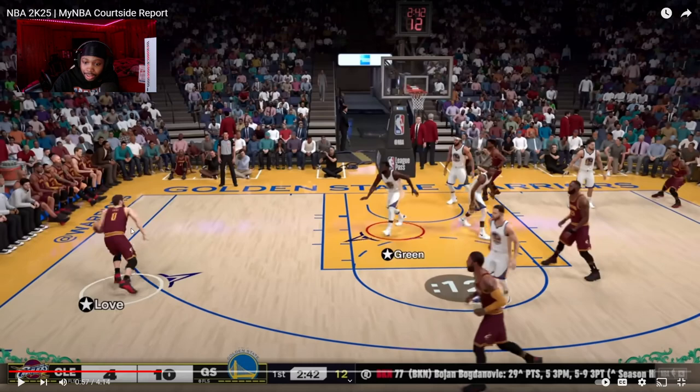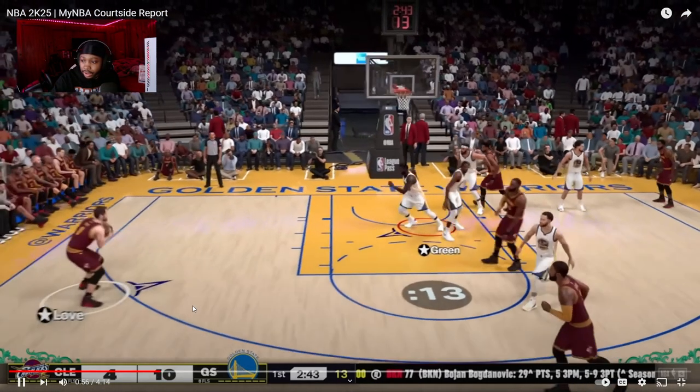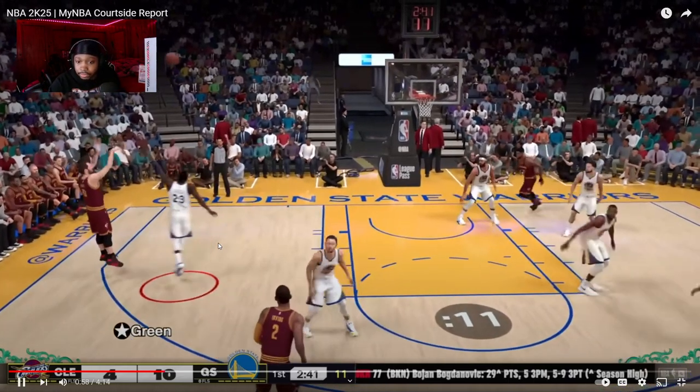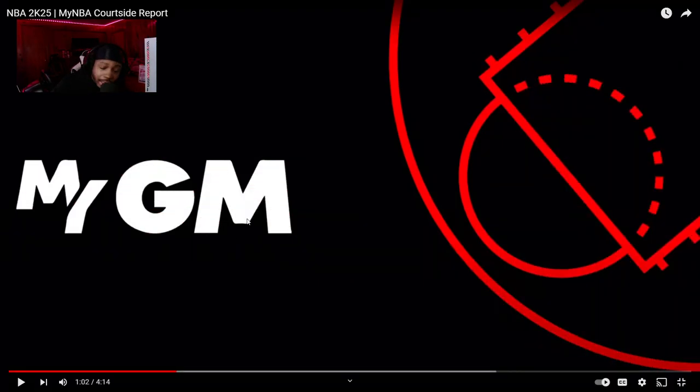Look at Curry's height compared to Kevin Love. We all know Kevin Love is like 6'10, 6'11. And look at Curry — you can tell he's short but you can't really tell that he's, like, that small. On 2K24 this dude would look like a giant. Draymond would have been able to take up most of the court. I kind of like the way they're going with this. Be able to customize it to degrees you've never been able to do before. Hopefully it's like that online too.